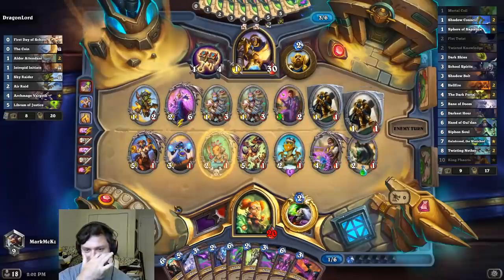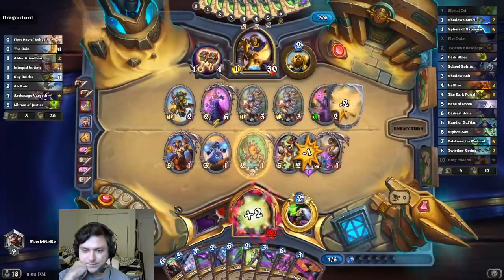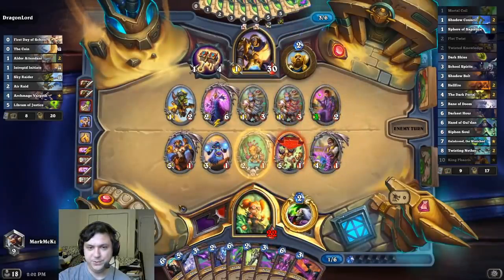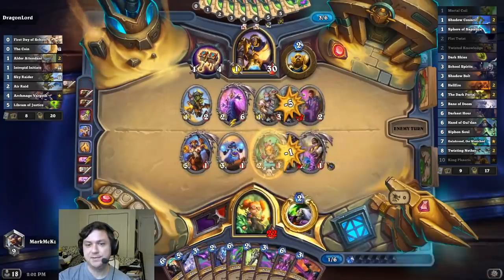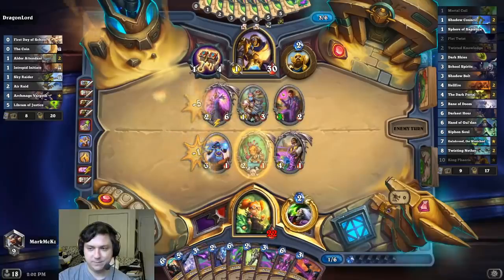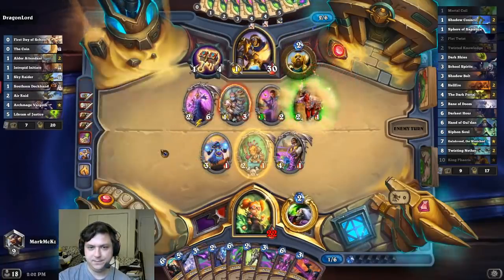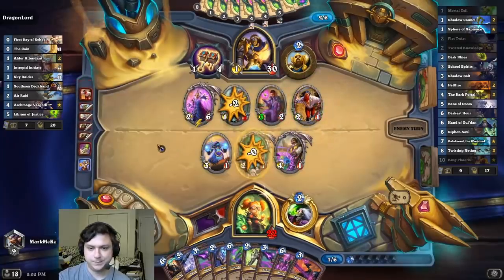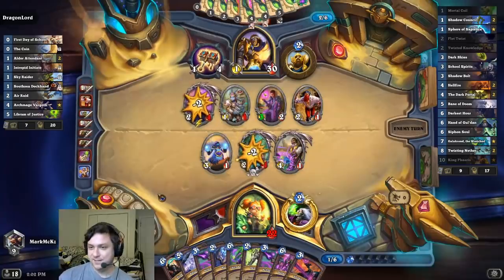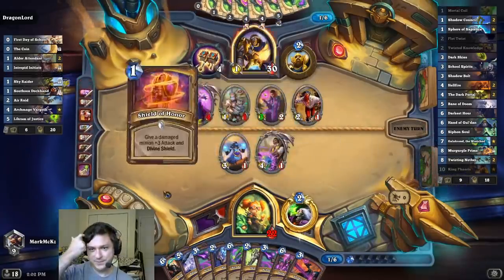That's unfortunate. I don't have Shadow Council in my hand either. No Rush or Taunt, and we got some understatted cards — 5 mana 3/5, 6 mana 4/6. Feels bad, man. The synergy! Should put Renounced Darkness in — we could if we were playing Wild, but this is a standard deck. Our Shadow Councils are basically Renounced Darkness.